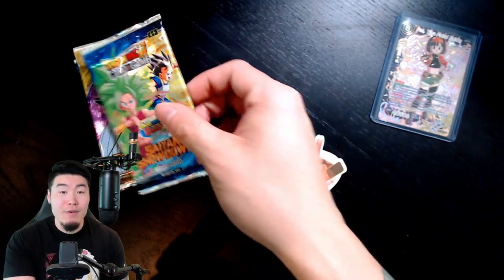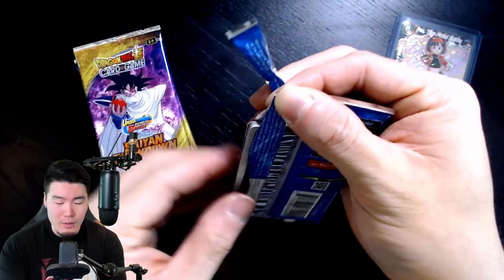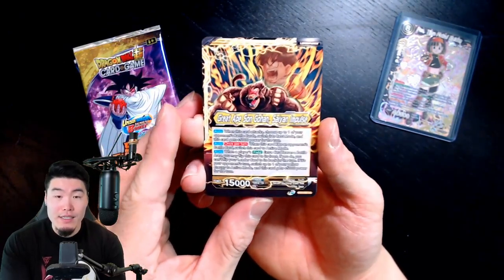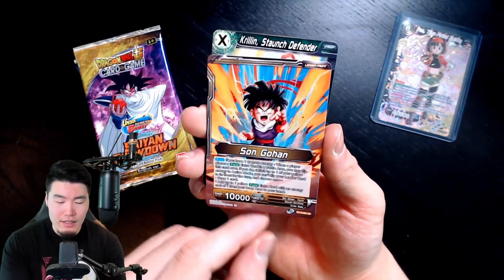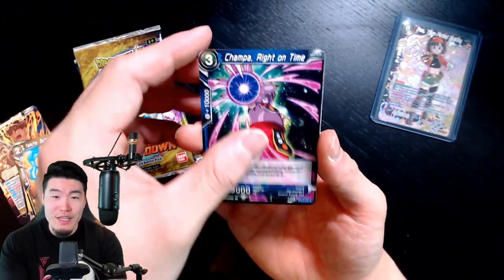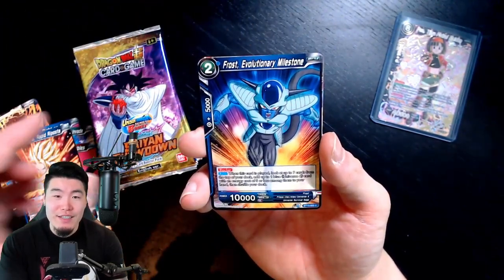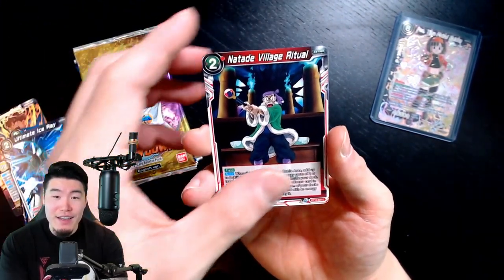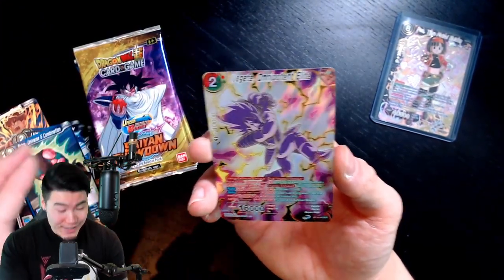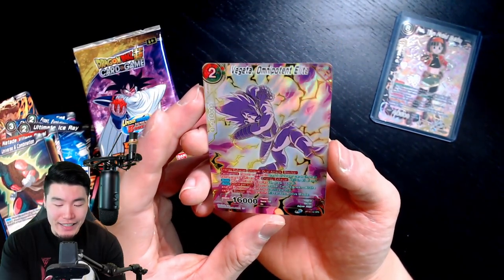Pack number four, another Kefla and Cabba pack. Great Ape Son Gohan, Saiyan Impulse - this is a leader slash transforming card. We have Krillin, Staunch Defender. Yamcha, Battle at the Tree. Champa, Right on Time. Vegeta, Preparing to Invade. Training Buddy Bubbles. Super Saiyan Caulifla. Frost, Ultimate Ice Ray. Village Ritual. Arena, Universe 6 Combination. Ooh! Oh! It's an SPR! Yes, it's an SPR! We got Vegeta, Omnipotent Elite - aka Galick Gun Vegeta.